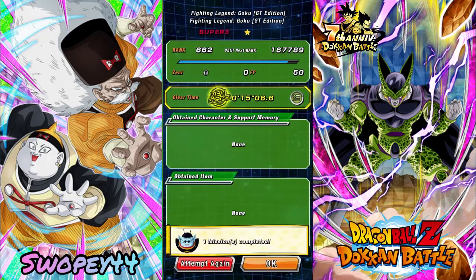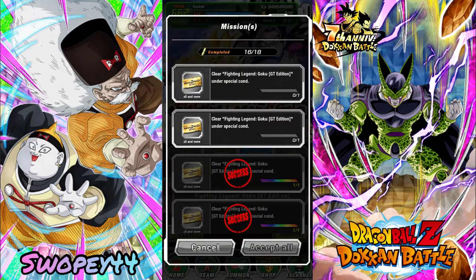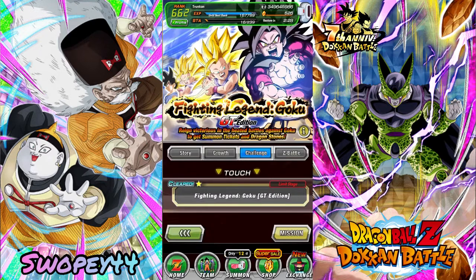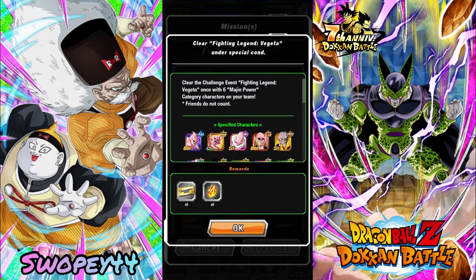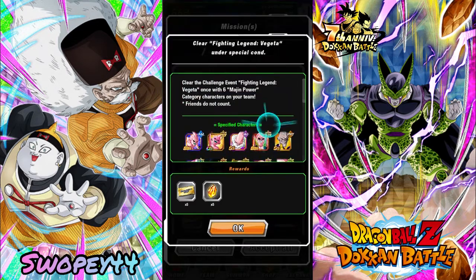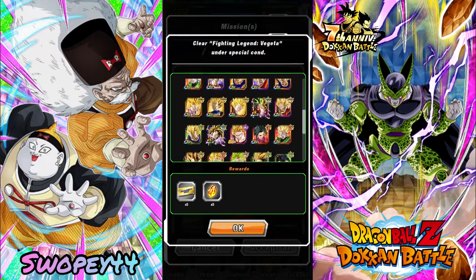Alright guys, we did it — 15 minutes, mission complete! Target Goku is down in the books. GT Bosses will be a hard one; GT Heroes won't be hard at all, that'll just be a fun run to trounce Goku once more. We still got two more over here — Super Saiyan 2 and Majin Power. Majin Power has been giving me some difficulties but we'll get it done. Super Saiyan 2 I haven't tried yet, but that'll be a fun run as well.